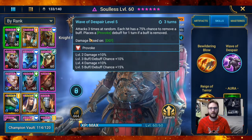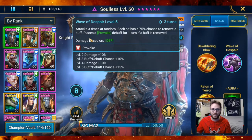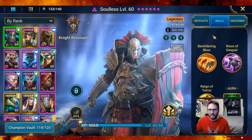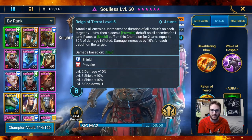The provoke is also very useful because he is a tanky guy — the provoke makes it so opponents always attack only him. If you build him off defense and HP, he's going to be able to take a lot of hits. Then moving down to Reign of Terror — this is his money move in my opinion, his best attack, and every time I use it I'm just like yes, that is so satisfying.